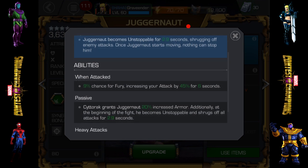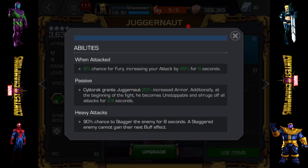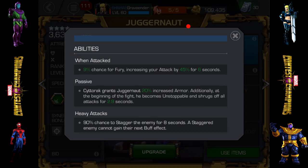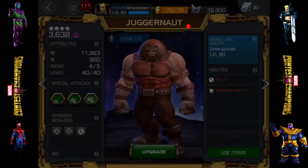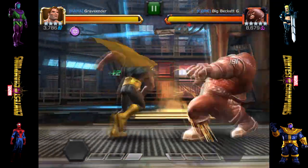Just getting around that Unstoppable, you can deal with everything else. His passive, the new passive Cyttorak's Favor, grants Juggernaut 20% increased armor. Additionally, at the beginning of the fight he becomes Unstoppable and shrugs off all attacks for 2.9 seconds. It's not that difficult - he does have increased armor which makes him a little bit harder to fight, but it really doesn't matter who you go up against Juggernaut with.